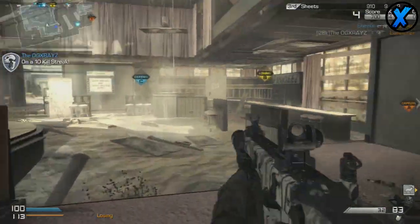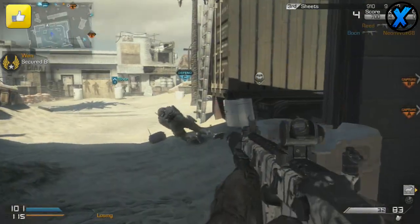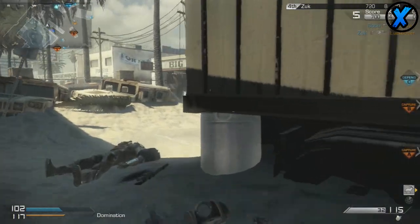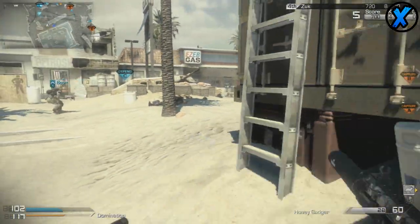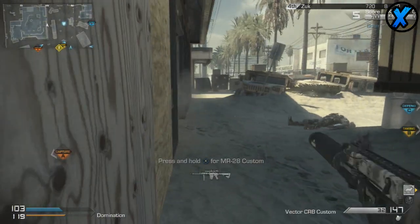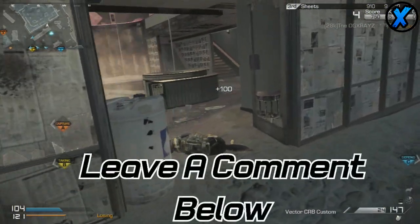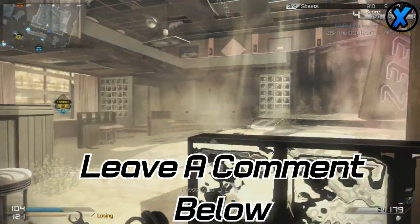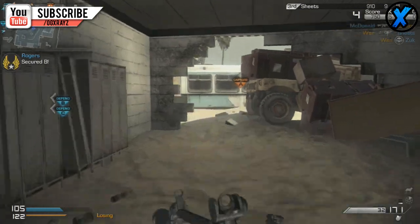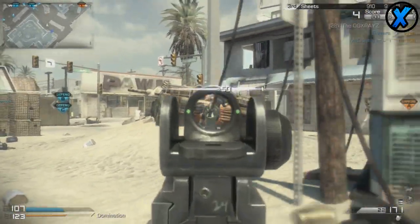Anyways guys, I hope you enjoyed this episode of Call of Duty Ghost weapon comparison. If you did, remember to slap a like and a favorite — get this video out there for anyone who's confused about the differences between the MTAR and the Vector and which is the better weapon for them. If you have any suggestions for weapons you want me to compare next, leave a comment down below. I'm also on my way to 30,000 subscribers so if you're new and haven't subscribed, feel free to do so. I'll see you guys next time — I'm X-Race out. Peace.